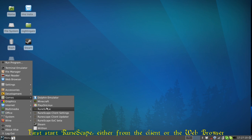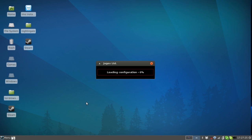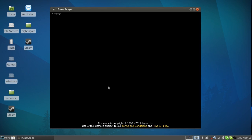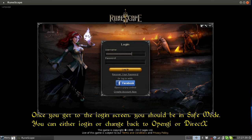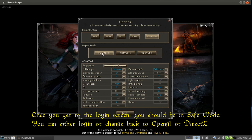First, start RuneScape either from the client or the web browser. Once you see the loading screen with the background, you must hold down the S key. Once you get to the login screen, you should be in safe mode. You can either login or change back to OpenGL or DirectX.